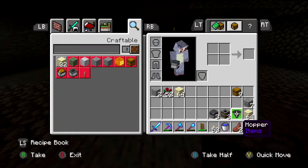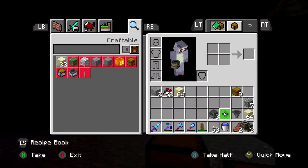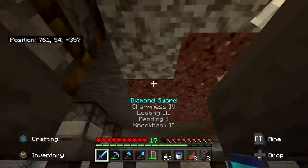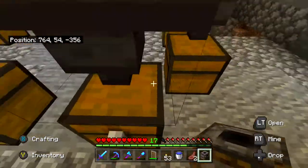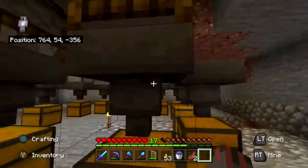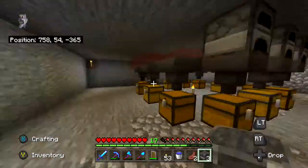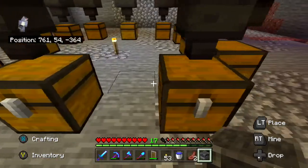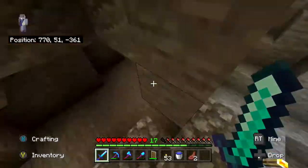We can have entirely furnaces on this row, and entirely smokers on this row, and blast furnaces on the next row, then a mix on the final row. That's the purpose of this room — it has been repurposed and I like it.